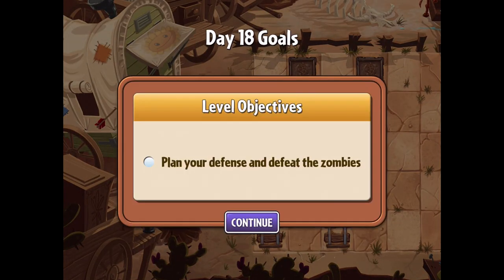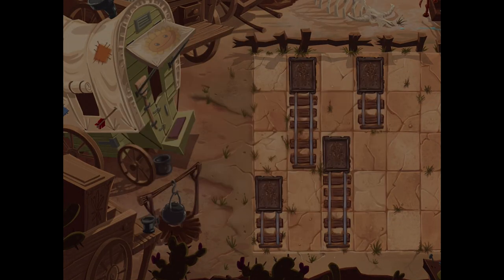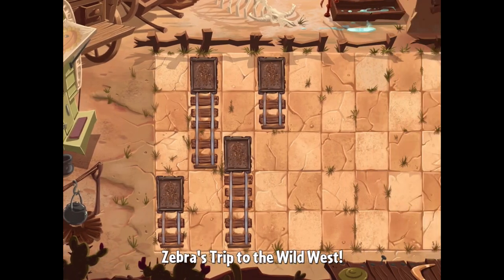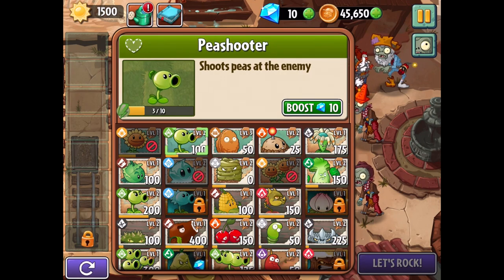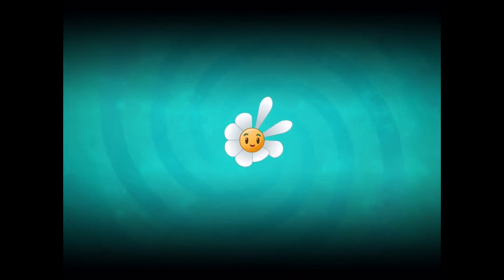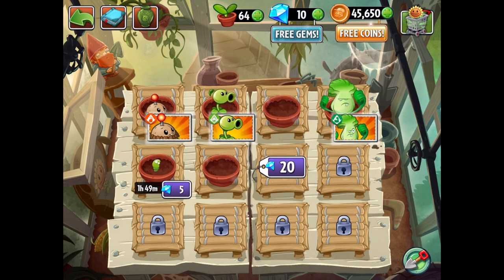Let's go ahead and move to the next level — level 18. Only a couple more left to go. Looks like we're unlocking the good old tall nut for this one, that's pretty exciting. Plan your defense and defeat zombies. Also before we get started, I probably should go to the Zen garden and put some more plants in there. We do have the jumper zombies and we have chickens as well, so a bit of a problem to deal with. I'm thinking lightning reed and split peas — pretty average combo but it will work. So we get a spike rock or spike weed, and we get melon pult — my favorite.